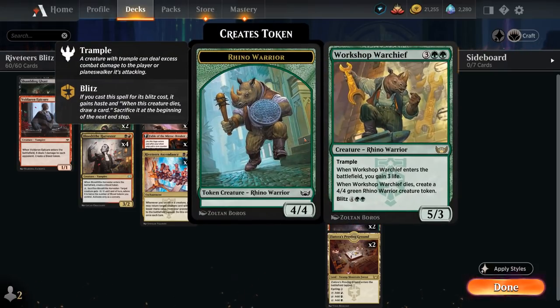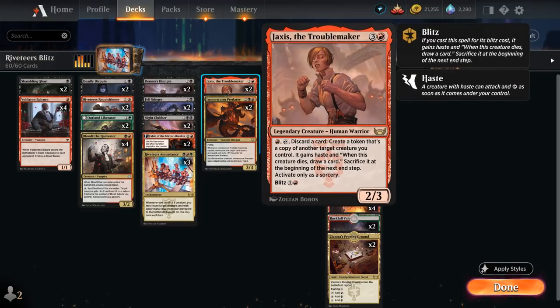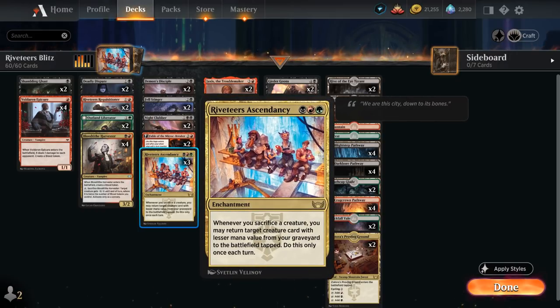At four mana we have two copies of Predator, which can also enable Ascendancy in the opponent's turn and gives built-in protection by sacrificing a creature to give it indestructible until end of turn. Two copies of Jaxis the Troublemaker has similar vibes to the Reflection of Kiki-Jiki — a little different, but can also be Blitzed for one and a red. So it's a four-mana creature we can potentially play for just two mana, getting back a three-drop with Ascendancy, and we'll still draw a card end of turn.